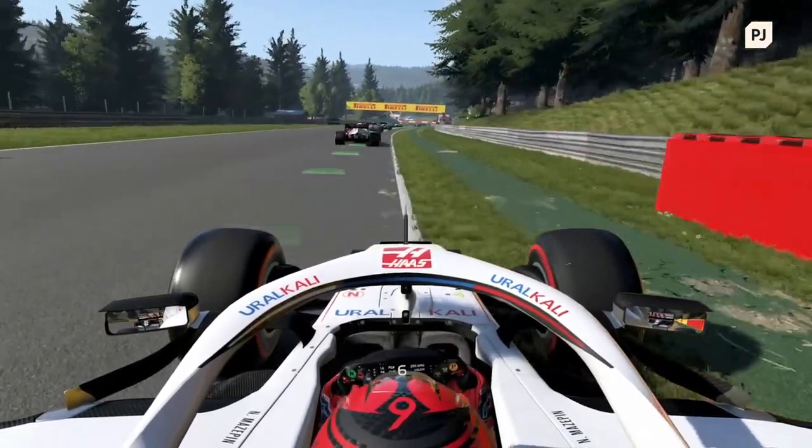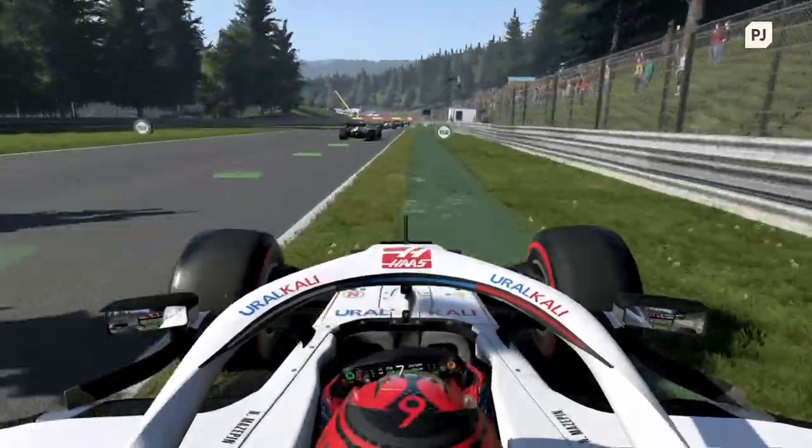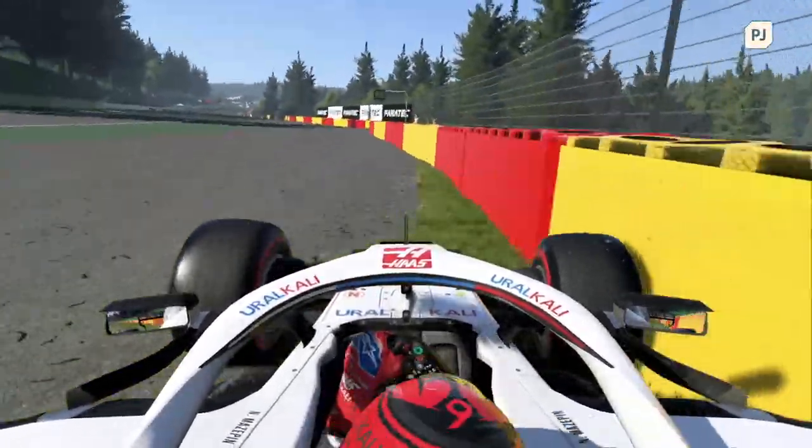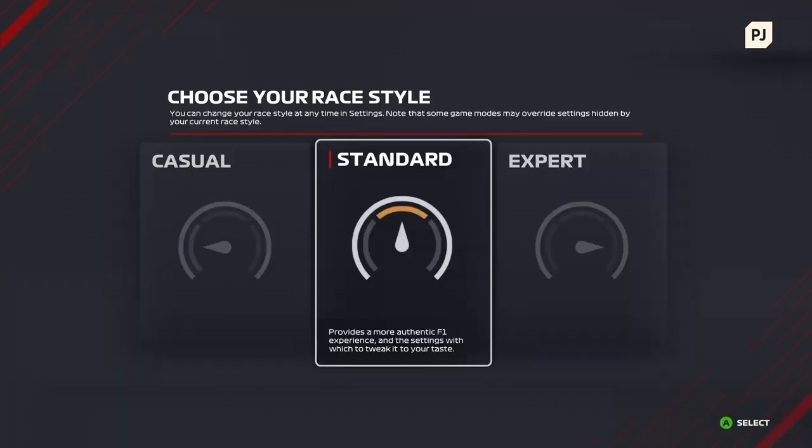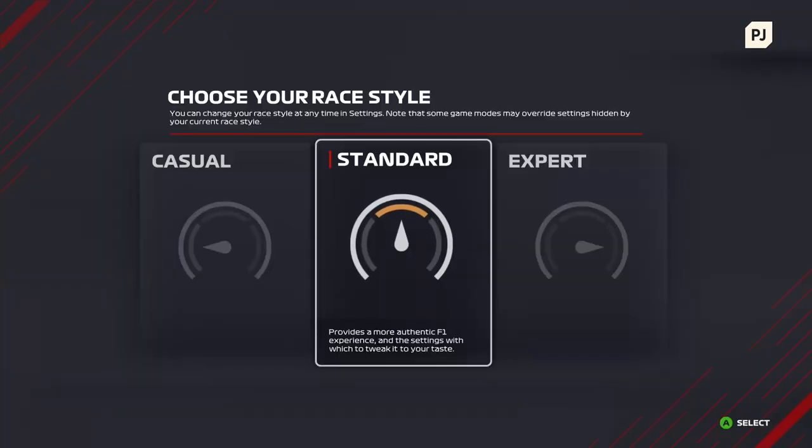For example, the grass will be just as grippy as the road itself, so you won't spin the car as much. Also, if you go too far off track, the game will quickly get you back on, letting you get back to racing right away. The standard race style is, as the name implies, the typical way to play F1 2021.